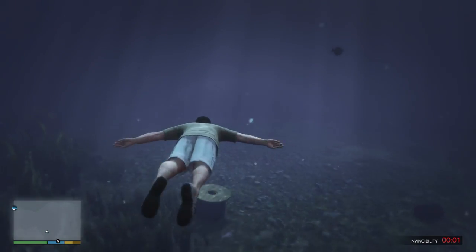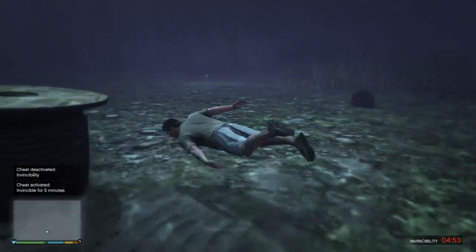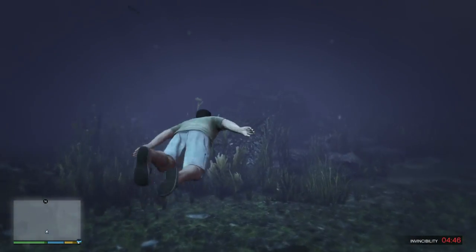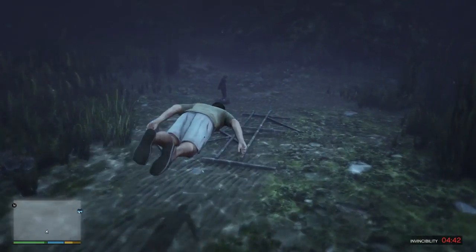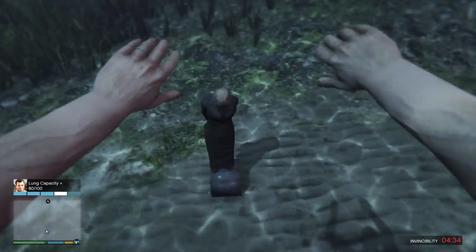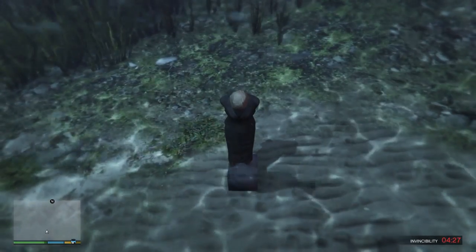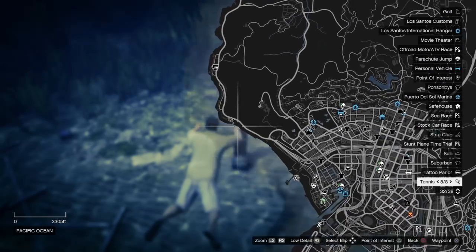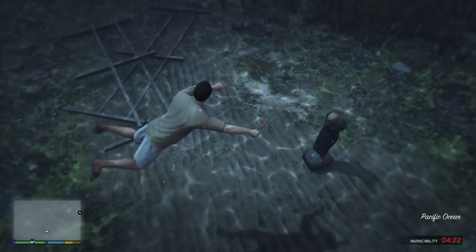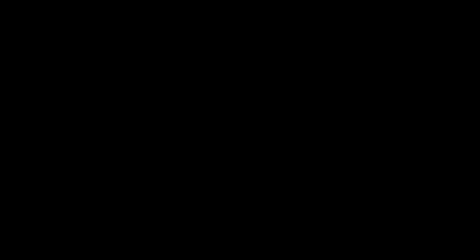If you swim around and keep going into different spots, you will see a gun, a barrel, and a bunch of other stuff — it's like a big wreck happened down here and they just let the ship sink. There are plenty of other secret locations around the GTA V map, such as a UFO and a sunken submarine. Right now we are going to activate the Skyfall cheat and head over to this next location on the map.